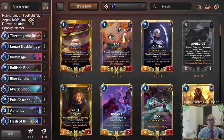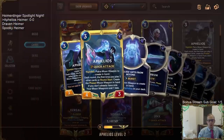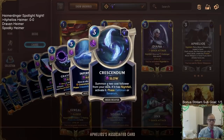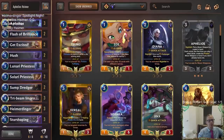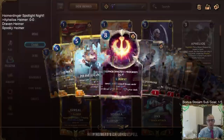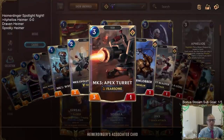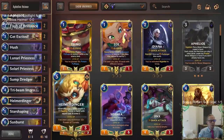Our first deck is with Targon and Aphelios as our other champion. Aphelios gives us our moon weapons — each one costs three mana and they're all pretty powerful. That can help fuel Tri-Beam Improbulator. If we have Heimerdinger in play, the three-mana turret is a good 3/1 Fearsome, which is an added bonus — play a moon weapon, get a free 3/1 Fearsome.